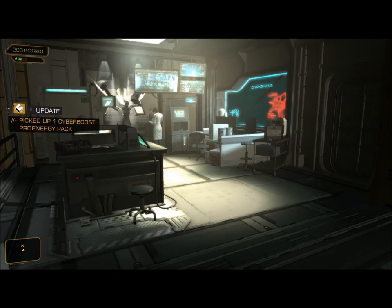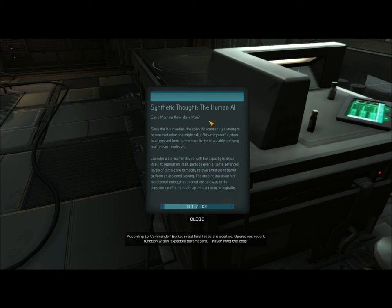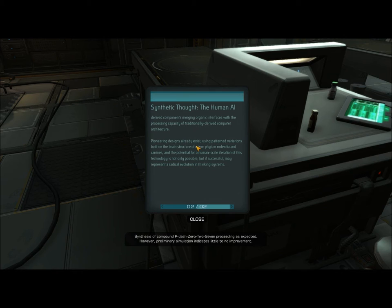Over here we have a CyberBoost Pro Energy Pack. There's also an e-book here: 'Synthetic Thought, the Human AI — Can a machine think like a man? Since the late 90s, the scientific community's attempts to construct a biocomputer system have evolved from pure science fiction to a viable research endeavor. The ongoing maturation of nanobiotechnology has opened the gateway to nanoscale systems utilizing biologically derived components, merging organic interfaces with the processing capacity of traditional computer architecture. Pioneering designs already exist using brain structures of rodentia and canines, and a human-scale iteration may represent a radical evolution in thinking systems.'